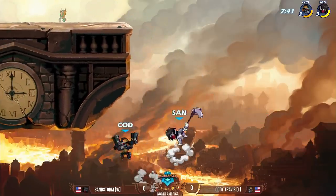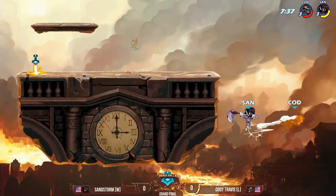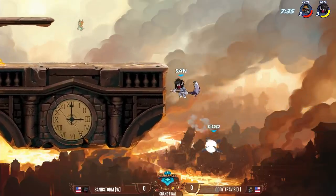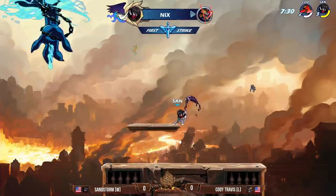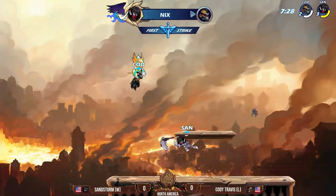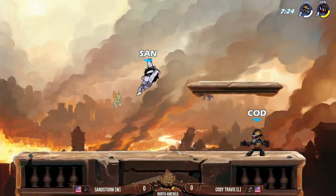Doesn't hit the recovery, though. Cody gets the wall touch and it's still going. This is what's so scary about an excellent Scythe player. Sandstorm's Scythe is so nasty. He gets through, doesn't die, but then he goes in. Oh no, that KO. What an opening for Sandstorm — he's too sick. What a big start for Sandstorm.